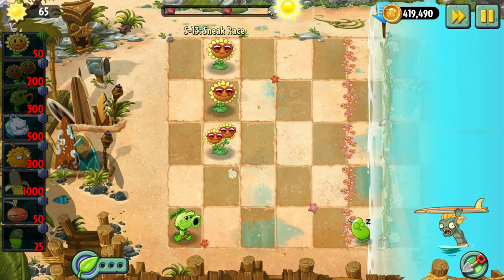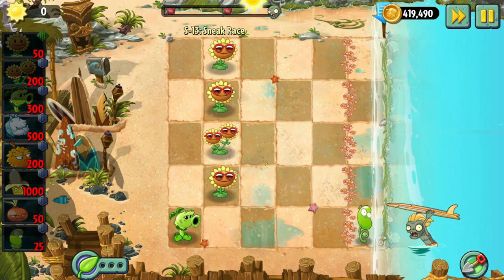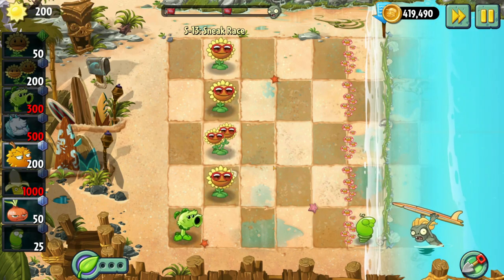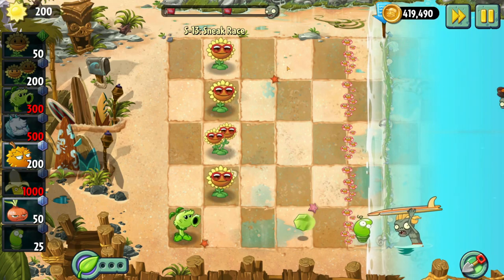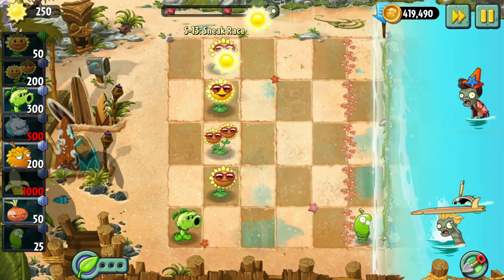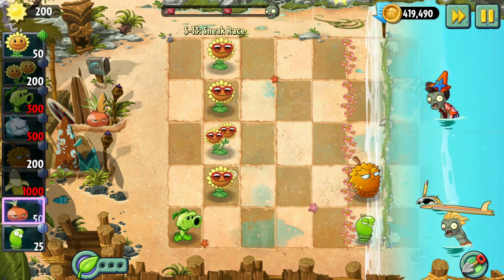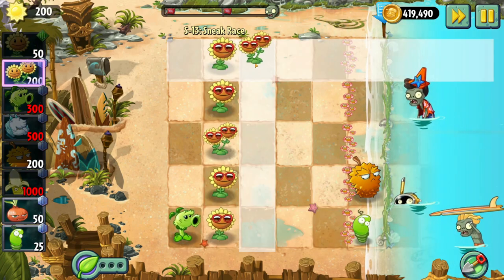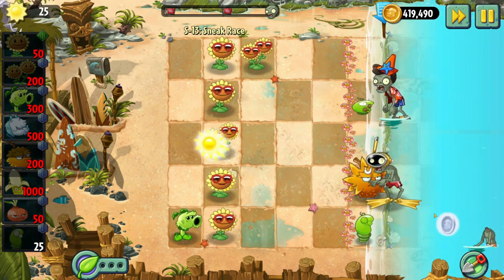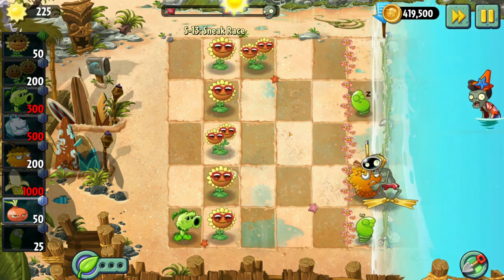Let's get our first Primal Pea out for that guy. I'm really starting to like the Sunflower Twin Sunflower setup. I thought I was going to go with Primal Sunflower forever, but I think using two sun producers and having them both be these two Sunflowers is the best. Right here we have a Diver, so I'm just going to put out an Endurian for him. As for this Cone Head, we'll use a Spring Bean — that's more cost effective and I can reuse it.